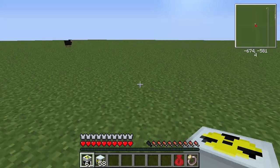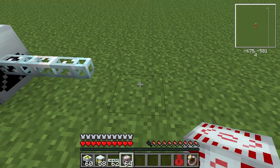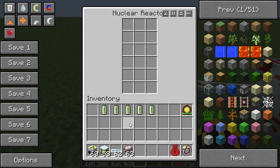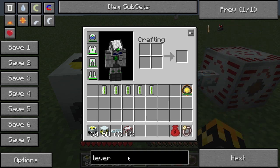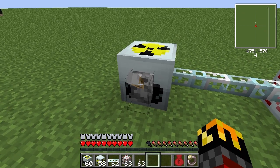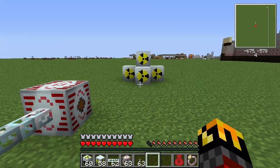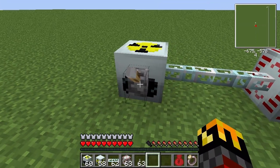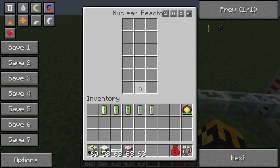Let's start simply with one nuclear reactor. Attach an MFSU to it so we can measure its output, and then we'll put in just one uranium cell. Before I do that, I want to show how to turn off the reactor, and that can be done simply by giving it a redstone signal. You can do that by plunking down a lever right on the reactor, or any of the extended reactor chambers, or run redstone wire to it. Once you get an active redstone signal to the nuclear reactor, it will shut it down.